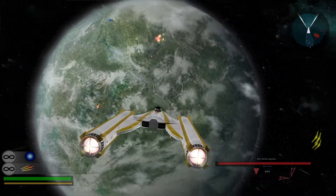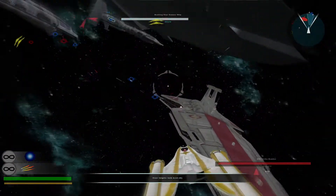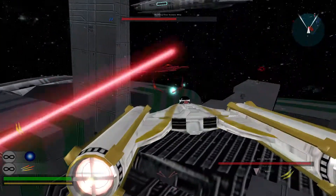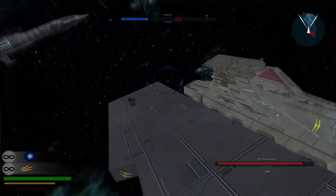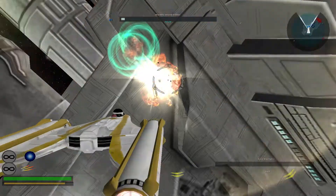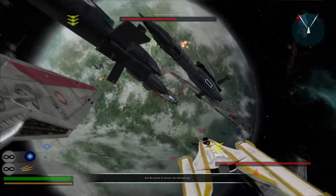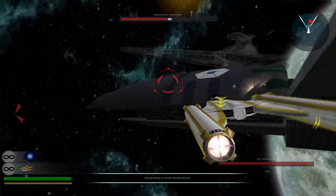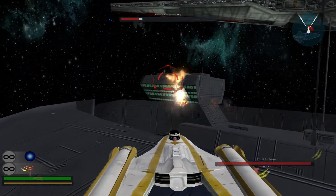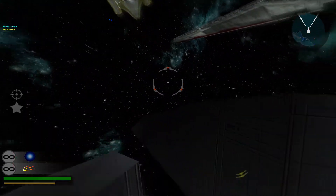All right guys, look at this planet — that's pretty cool. We need to take out this frigate right here. There's two, I think. All right, let's take out these frigates. Let's go. There you go — oh yeah, it's crazy for sure. We got to take out these bullet banking plan shifts. One more — all right, we got this one, we got to get the other one.